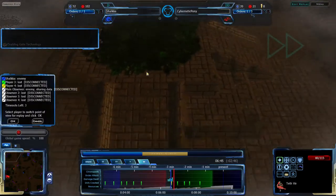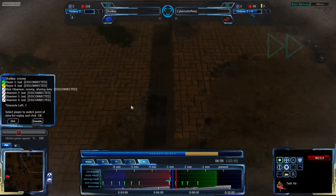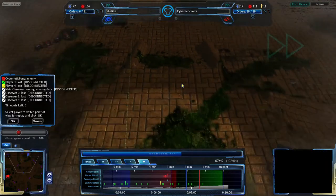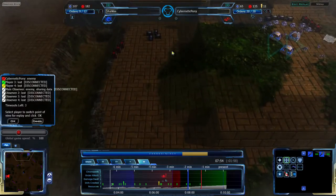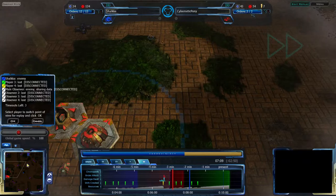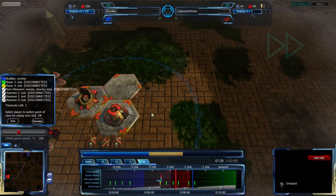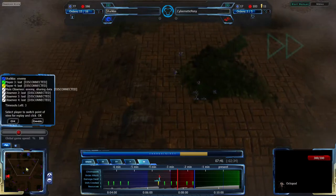Two minutes down from here, the Zion Pulsars are trying to defend the Shinvir-Tethvir pair, though that's not a great place to expand. The south base for Cybernetic Pony and east base for Shalka would be the best places to expand. Shalka has built a proxy triad in the center of the map — an interesting choice, certainly a good place to start setting up proxy Octos or Octopods.